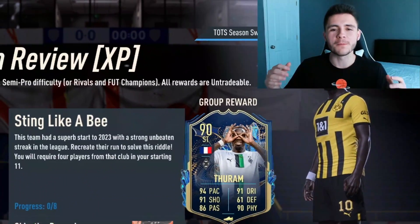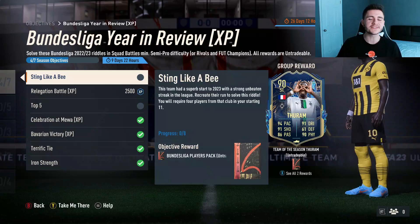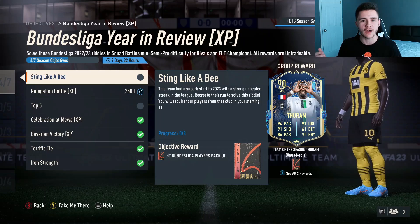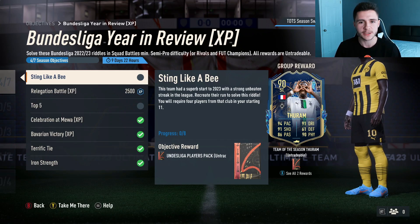What's going on, it's your boy Booba and welcome back to another FIFA 23 video. I hope you guys are having an incredible day. In today's video I'm going to show you guys how to complete the Bundesliga Year in Review objective for the Turam card. If you guys enjoy these FIFA 23 videos, go ahead and leave a like and consider subscribing to the channel if you are new.